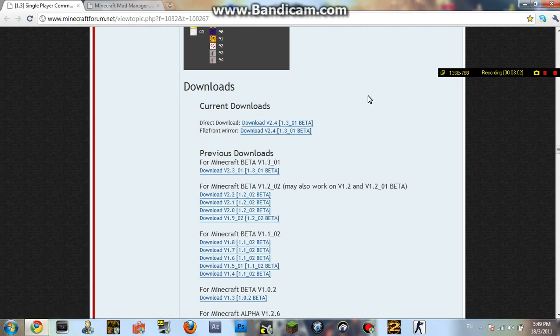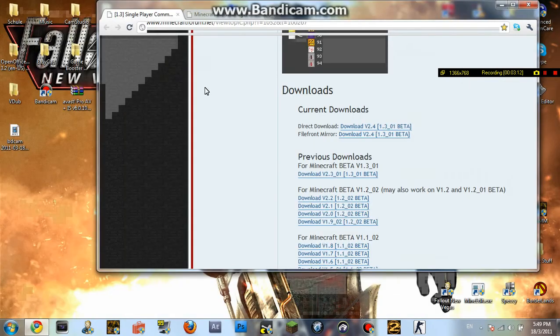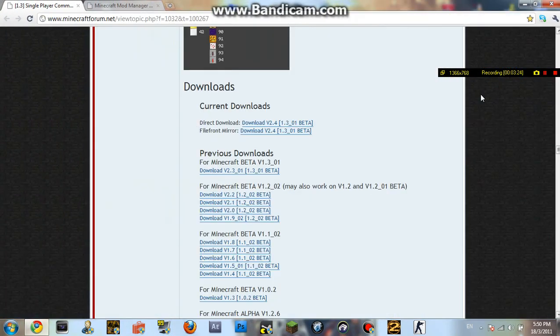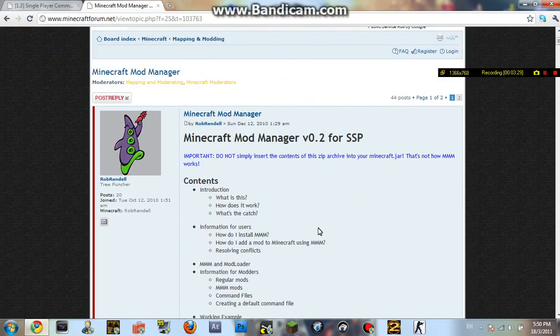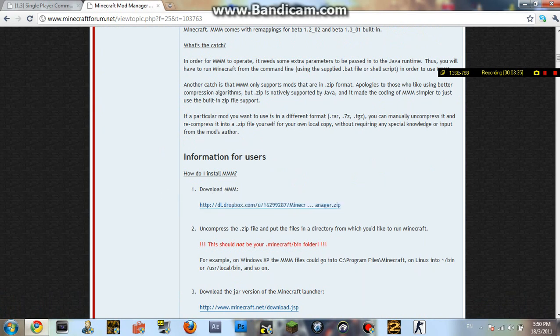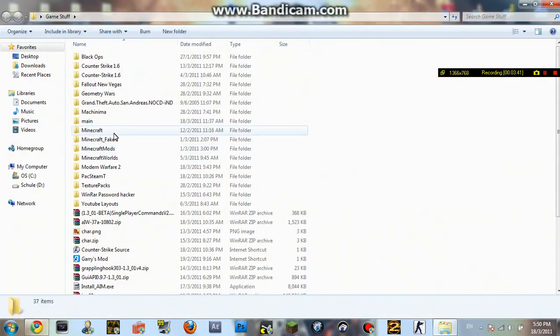This is for version 1.3.1 beta. I'm sure they'll release new versions as soon as new ones are out, but for now I also have 1.3, so just get whichever matches your version. You'll get a zip file — make sure you save it somewhere you can remember because you'll need it. Then download the mod manager from the link in the description also, and you'll find it there.